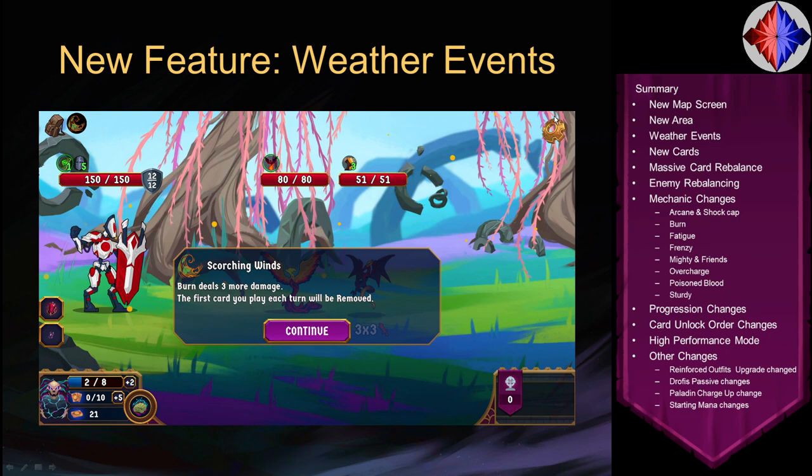Here's an example of the Scorching Winds weather passive effect: while fighting in Scorching Winds, burn will deal three more damage, and the first card you play each turn will be removed from your deck just for that fight — similar to how an exhaustion card is removed. This means you are fighting against attrition in multiple ways. You'll also notice the enemies can be a Fire Phoenix and a Drake, which can be particularly nasty when dealing with a weather effect.